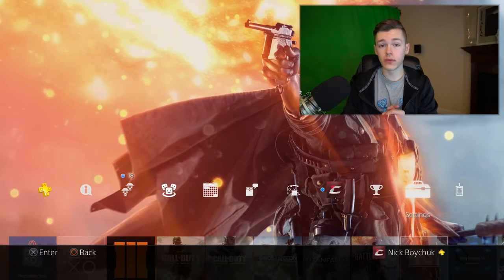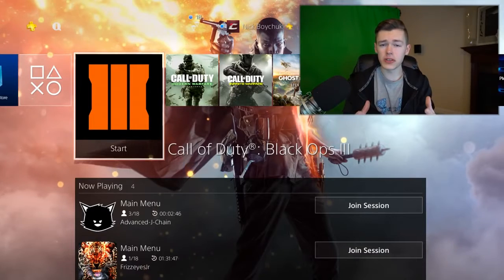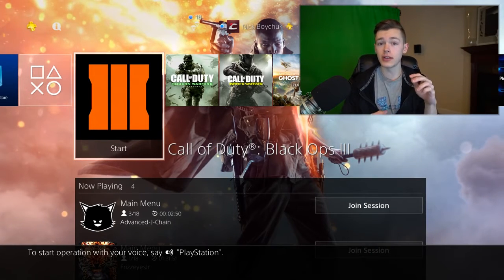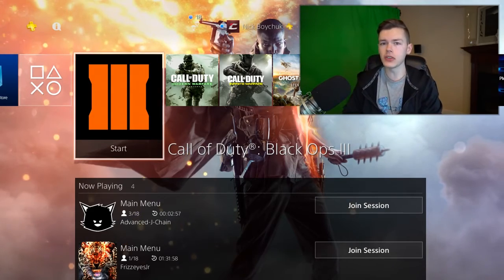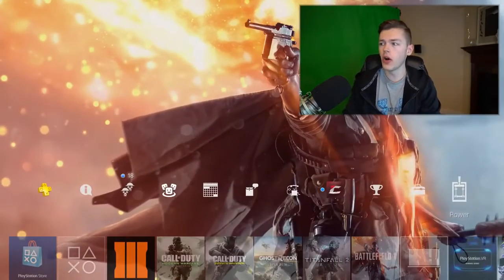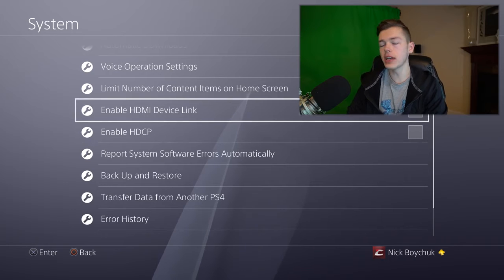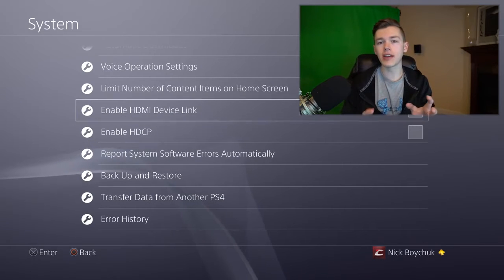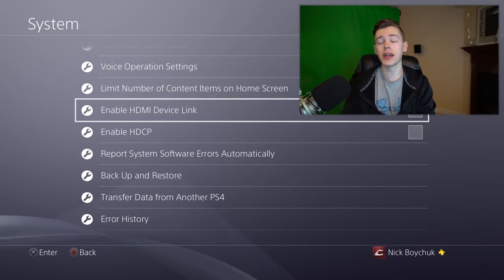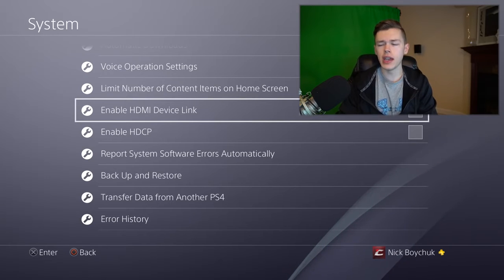This next tip works really well for those of you playing on a TV in the living room. When you turn on your PlayStation 4, you usually have to turn on your TV separately too. If you want both to turn on at the same time, go to Settings, scroll down to System, and enable HDMI Device Link. Once you tick that box, when you turn on your PS4 or TV, since they're connected via HDMI, they'll both turn on at the same time — no extra button presses or input switching needed.